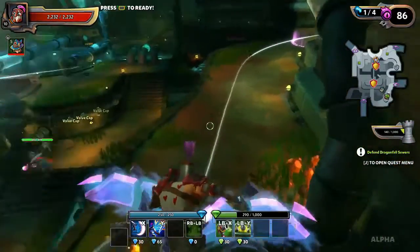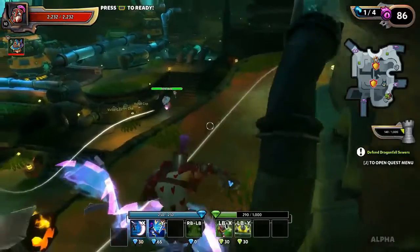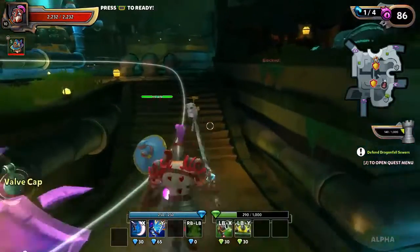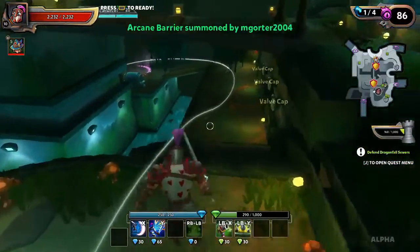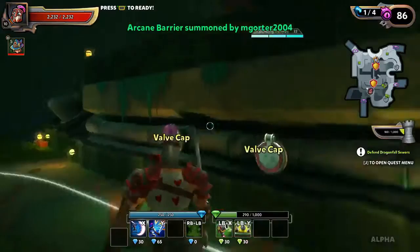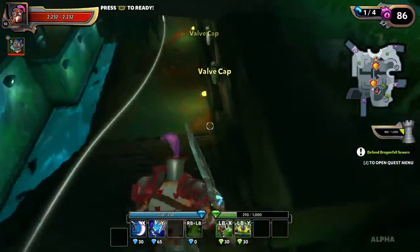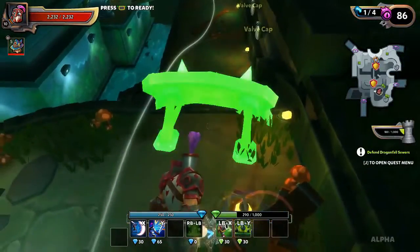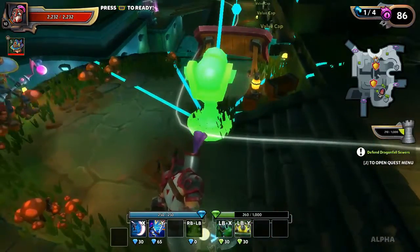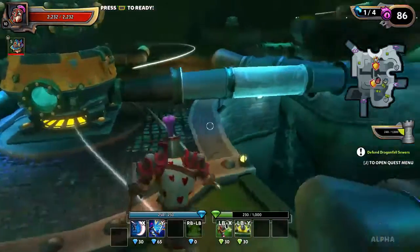Oh you've got some blockers - is that a magic blocker? You're using the wizard - these are magic blockades. They're coming from underneath. There are valve caps right here, we've got to protect the valve caps. Oh that's trapped - nice, nice. We're gonna block them right here at the top of the steps. If they bust through this they ain't gonna bust through yours, that's for sure.